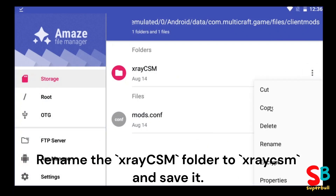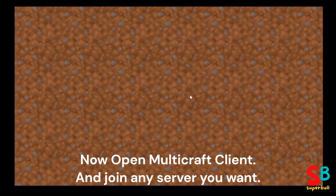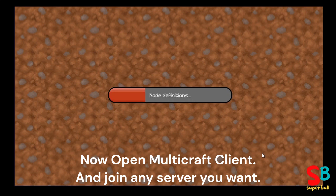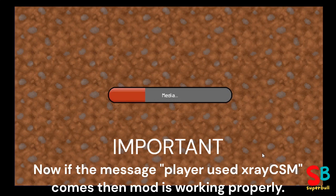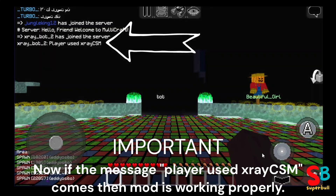Rename the folder to 'x-ray CSM' and save it. Now open Multicraft client and join any server you want. This is the most important step: if the message 'Player used x-ray CSM' appears, the mod is working properly. Otherwise, something went wrong.